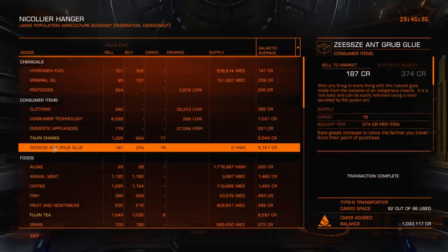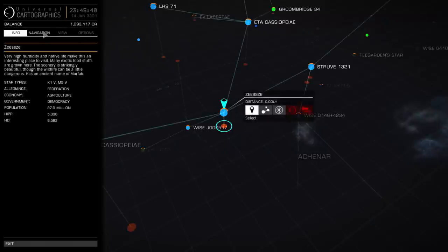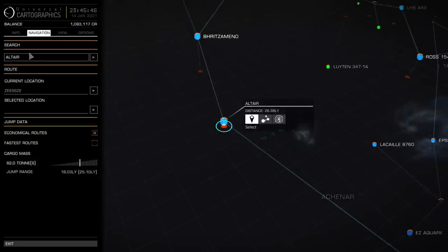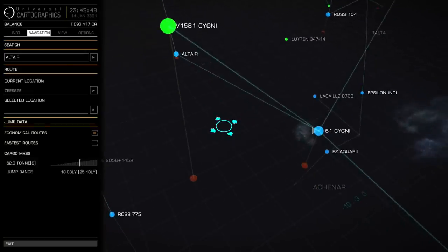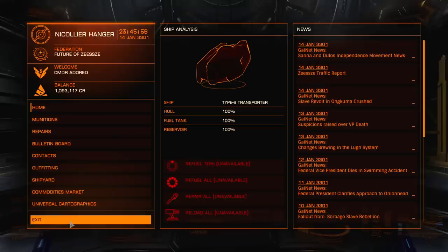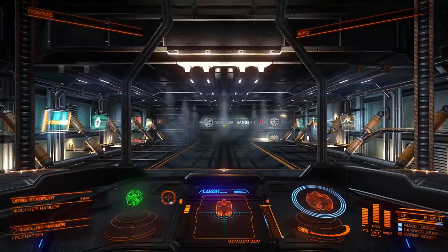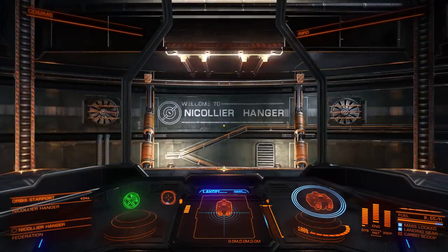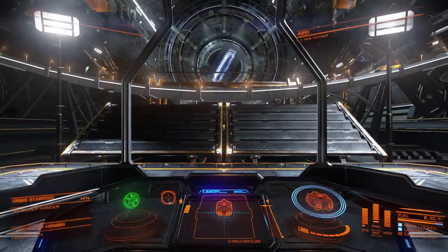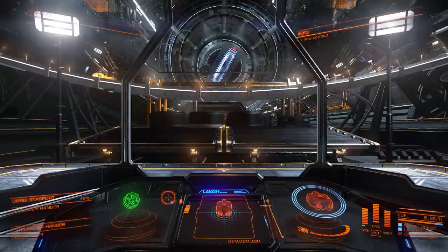We've now maxed out our allocation of the Zissi Antgrub glue, which only leaves one more stop to go — a place I haven't been to yet. Just type in Altair. Going to have to jump to 61 Cygni first, then head to Altair. I'm not taking any other commodities because it just starts to really interfere with the jump range — you can end up slowing yourself down even though you can make smaller profits at each stop. Just concentrate on the rares, pick them up, and get to your destination.